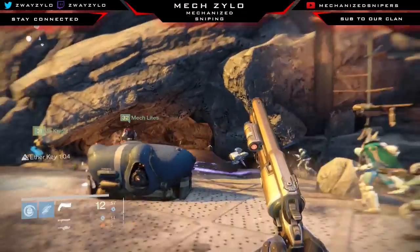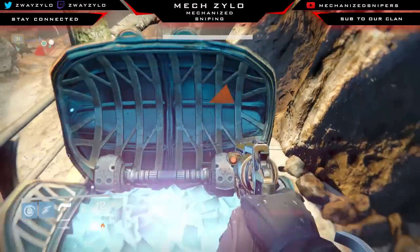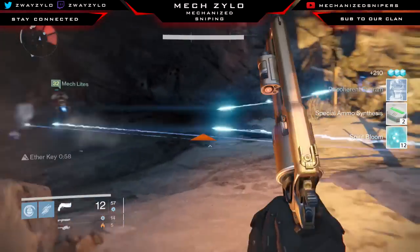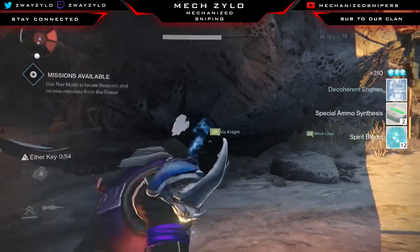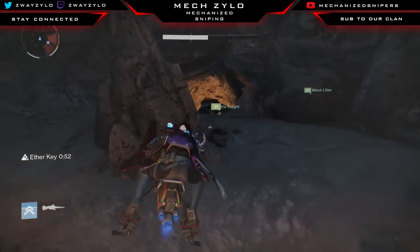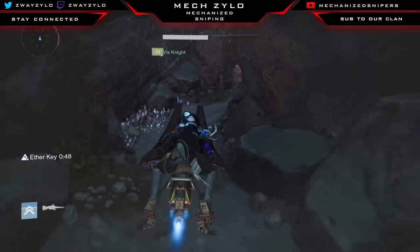Basically all you have to do: go up to the chest, open it up, get whatever you're going to get. Then hop on your sparrow. I was actually a little bit late here trying to do it, but basically hop on your sparrow. If the chest is right here you're going to want to go through this cave and try to get all the way through.